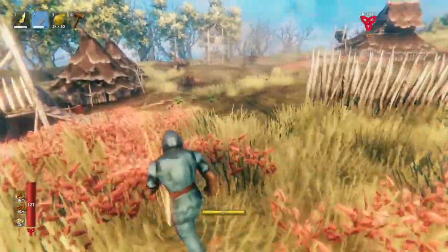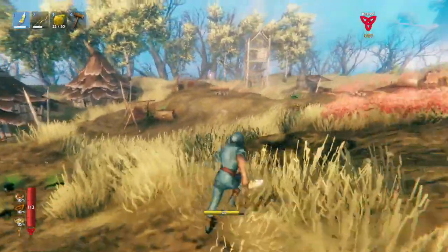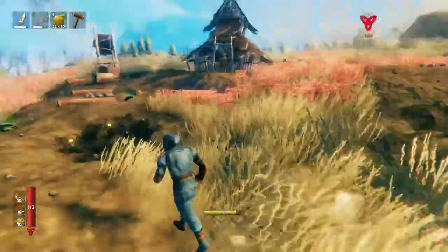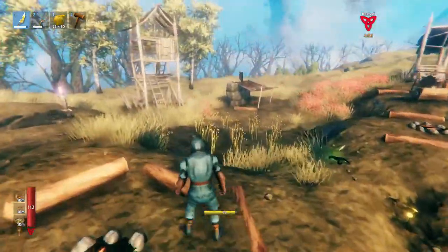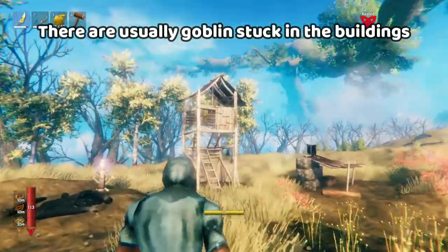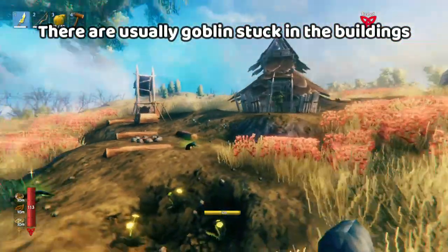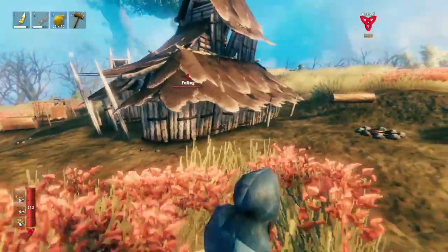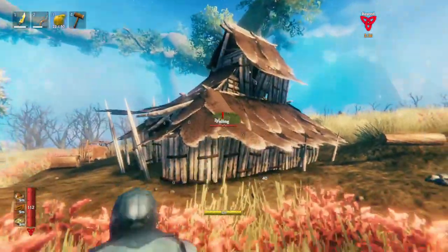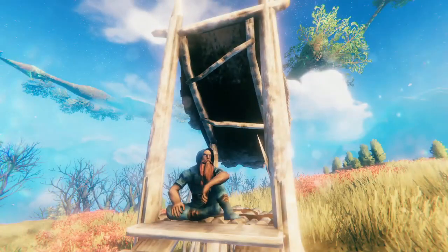It looks like there are just a few stragglers left in this goblin village, so let's take care of them. What you'll find is that goblins get sort of stuck in their houses and can't come out and get you, so you have to be really careful. The easiest way to take care of the ones that are stuck is actually to just throw poison bombs on their houses.